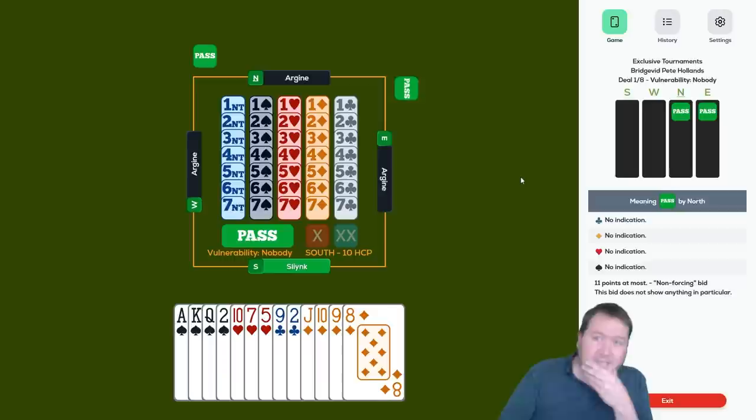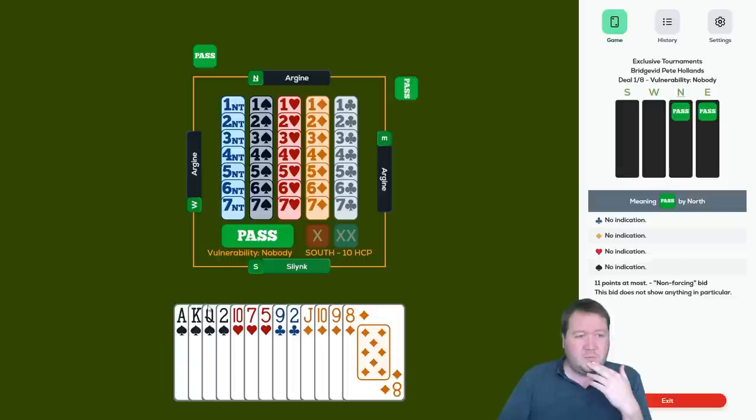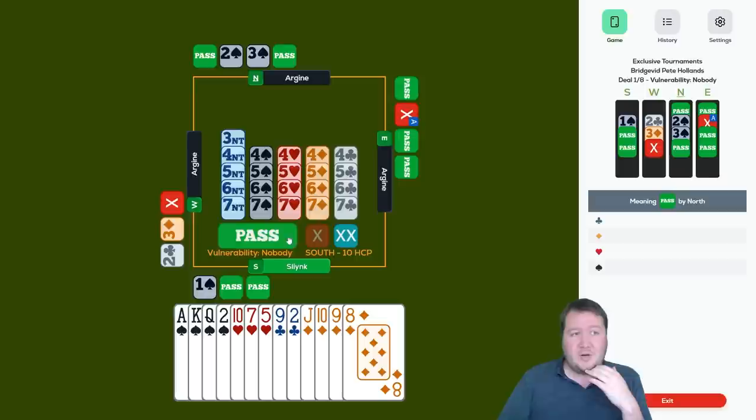Two passes to me and I'm third seat. You could pass — you don't have an opening hand — but opening light is something I often do in third position. So I do want to open, but instead of one diamond I just want to tell my partner to lead spades, so I'll bid one spade.